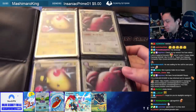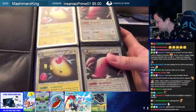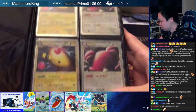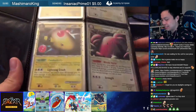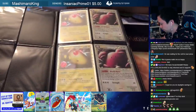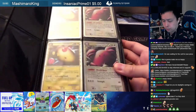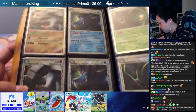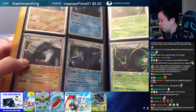Look at this — you guys might recognize these. These are the Primes! We got Ampharos Prime, Blissey Prime, and Donphan Prime. The one thing I'd forgotten was that Primes took the place of the reverse holo slot. During the Heart Gold Soul Silver era, this was after Level X's and before the return of EX's, so they made Primes kind of like the special Pokémon. They don't give you extra prizes in gameplay, but they're the main focus of the era.